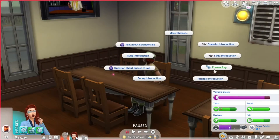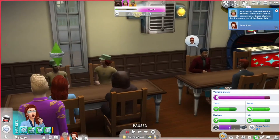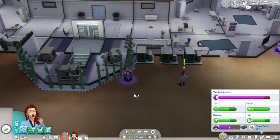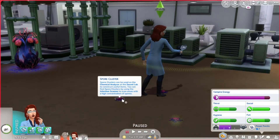We're going to take care of Snow and Summer's needs and then head over to Strangerville military. We can freeze people now! You already have an infection scanner — you can use that to scan areas for spore clusters. I bet there are a ton at the secret lab. They're basically telling us to go to the secret lab, so let's scan here.